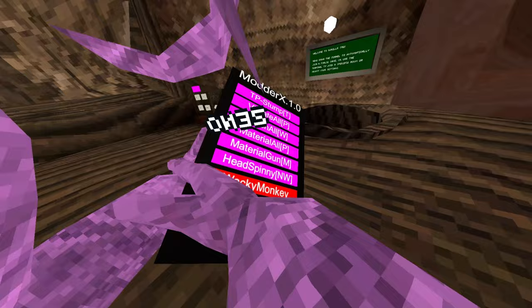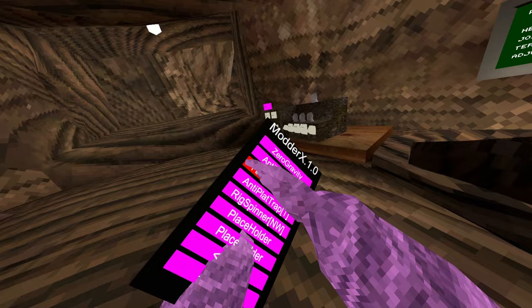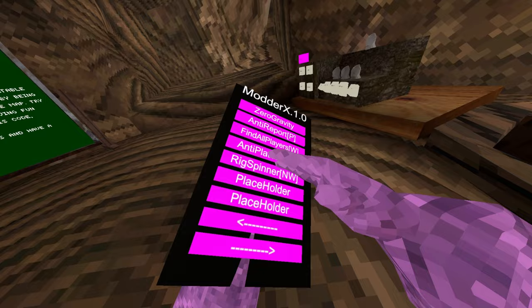I think this one's working. Zero gravity gives you zero gravity. Anti-report makes it so you can't get reported. Find all players — not sure what that does. Anti-platform trap so you can't get platform trapped. Rig spammer is really loud and does not work. And then there's a placeholder.